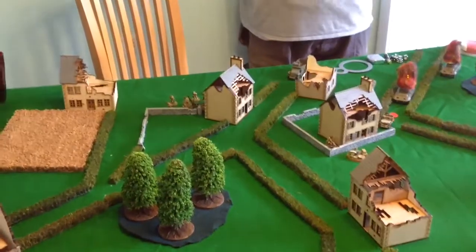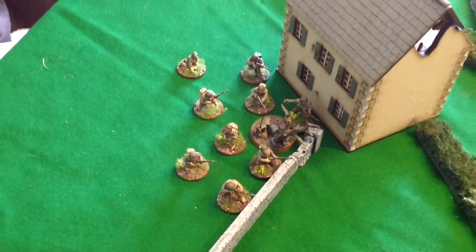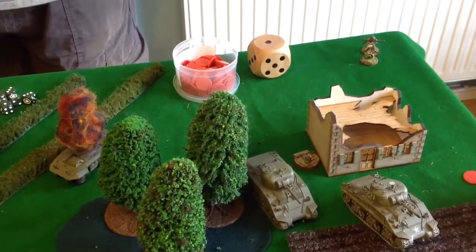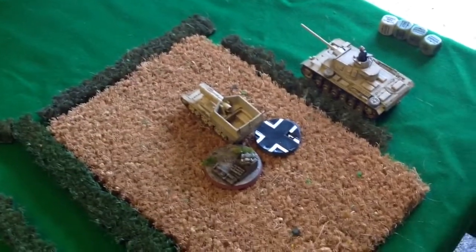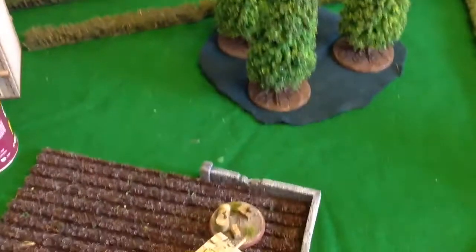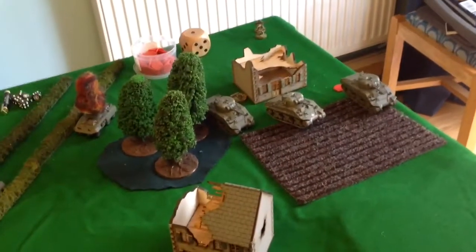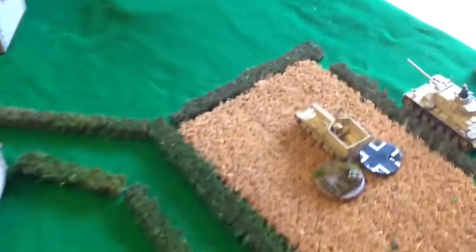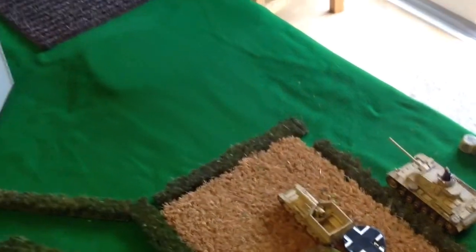The remaining Sherman moves up and takes a shot at the Panzer 3 — close range, fours. Miss. End of turn two. Americans have captured the objective on their side, bazooka team holding the centre, Sherman holding one more. Provisional score is three-two to John. Two Greyhounds dead, one Sherman immobilized with two pins. For the Germans: 8-rad destroyed by the bazooka team, one pin on the Marder.